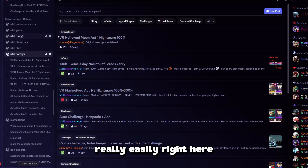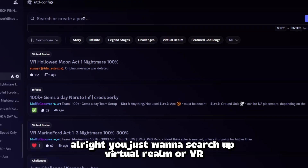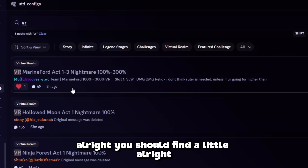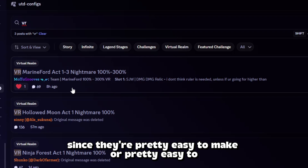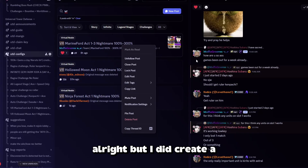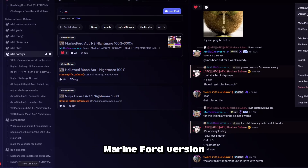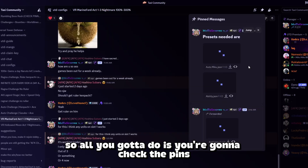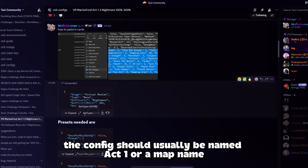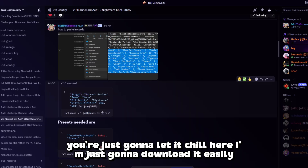This part of the video is on how you can set it up really easily. You just want to search out Virtual Realm or VR. Since they're pretty easy to complete, there aren't many at the moment. I did create a Marine Fortress. All you gotta do is check the pins and download the config. The config should usually be named Act 1 or a map name. Once you download it, just let it chill here.